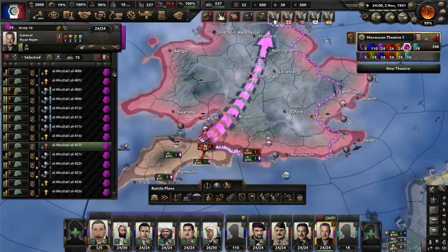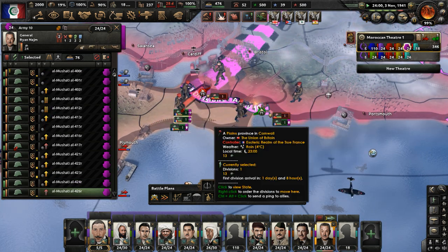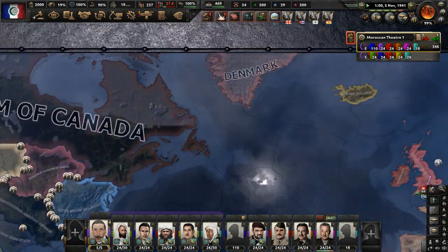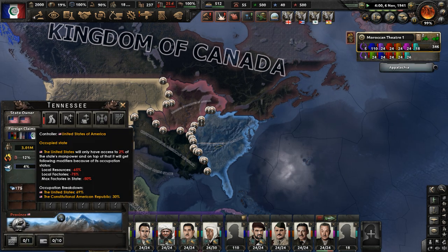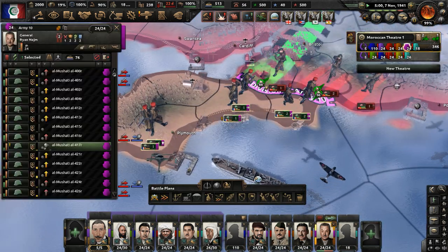We can't send too many divisions in just yet because the supply issues will get absurd. So we're moving in with a few divisions — don't get driven off, just push, be very aggressive and push back the enemy, take as many provinces as possible. It looks like Detroit was controlled by the CSA and they lost it to the Federalists — the United States of America led by a Navy Junta. So there's a second American Civil War happening right now.